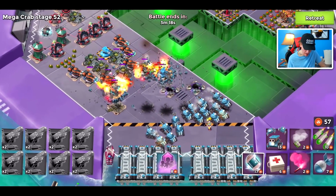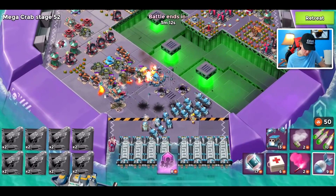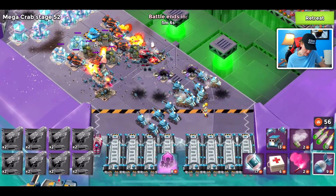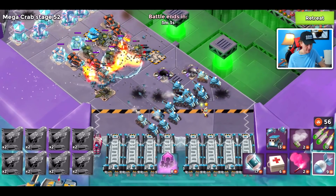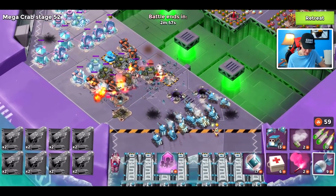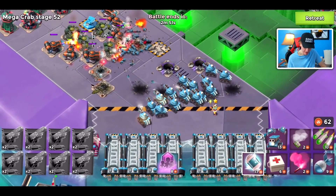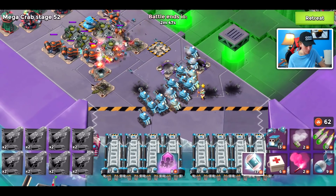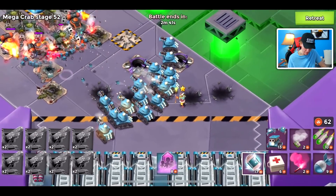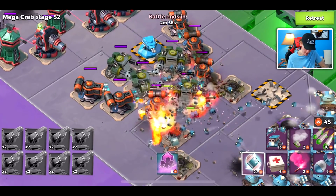Critter Cannons are pretty self-explanatory - they shoot out critters, quite a few of them. The attacks go a bit slow. This was the third original proto troop released - part of the first set with Laser Trons, Rainmakers, and Critter Cannons. Back in the day Laser Trons were so bad, then Rainmakers came out and were too good, then Critter Cannons came out and were just right for what you'd expect from proto troops. These are the OGs - pay your respects, do at least five full attacks with Critter Cannons.